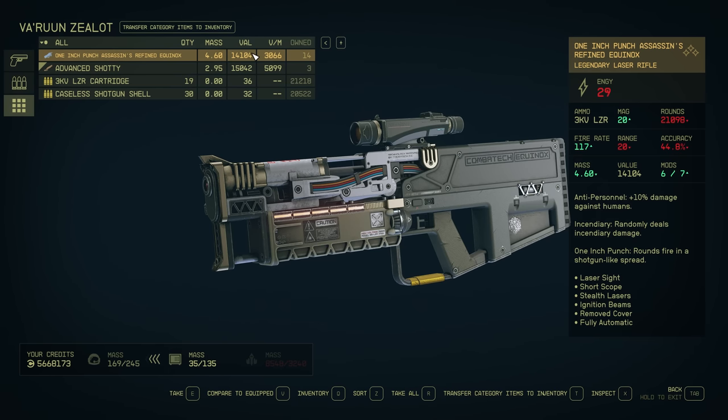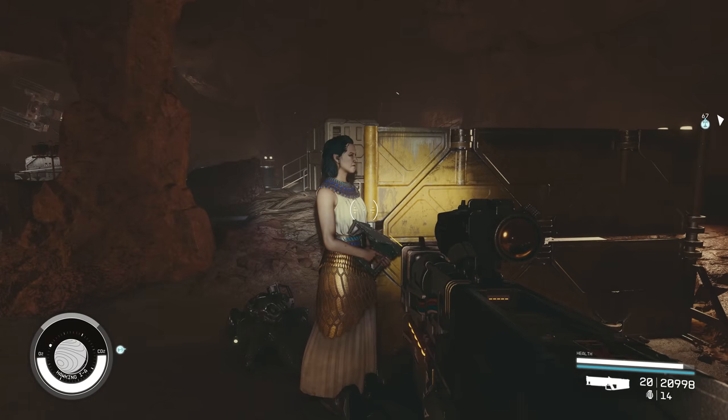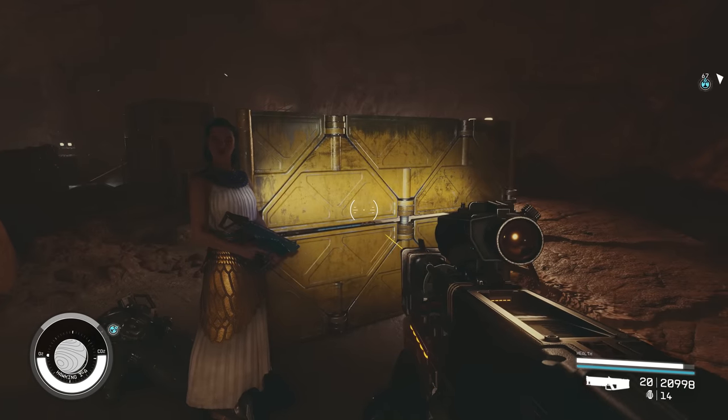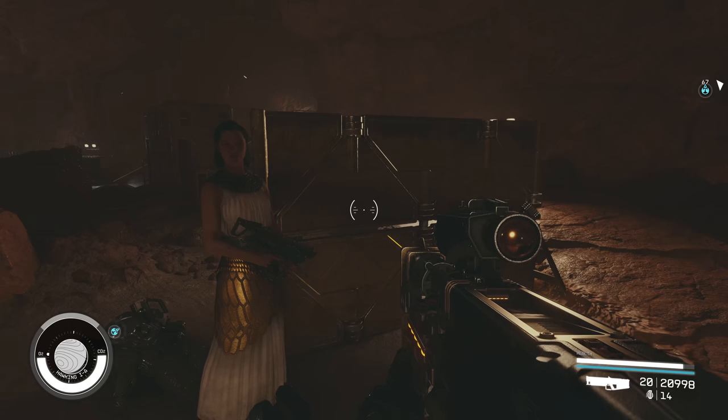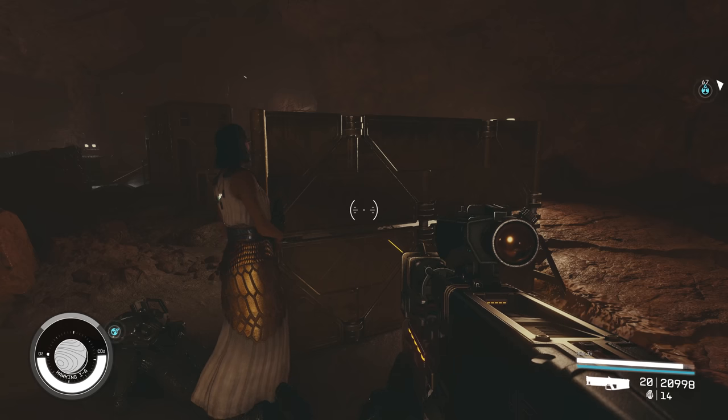We managed to get this particular gun out of this guy - I think this is like the seventh time I tried the reload. It's a one inch punch assassins legendary laser rifle. The downside with one inch punch - I'm not a real big fan of it on rifles. The idea of a rifle is that it's for range, but with one inch punch it lowers the range down to 20. But it's given me a reasonably good gun with a quite high fire rate. We'll head off to the next location now.